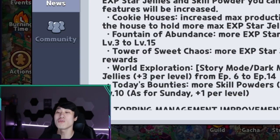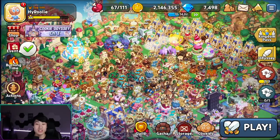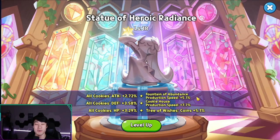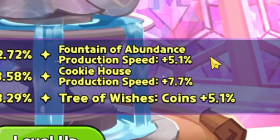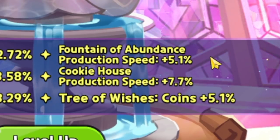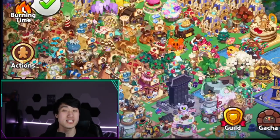Because these changes have been made, although they are small on paper, you can actually maximize the rewards by taking advantage of what I'm going to tell you. First is the statue of heroic radiance, which is a huge benefit for your kingdom — it not only increases the normal stats of your cookies but also helps with resources by increasing the production speed of the fountain of abundance, cookie houses, and the coins you get from the tree of wishes.